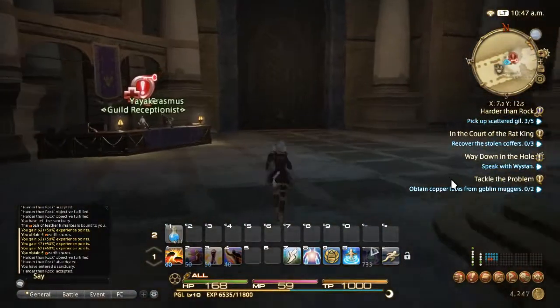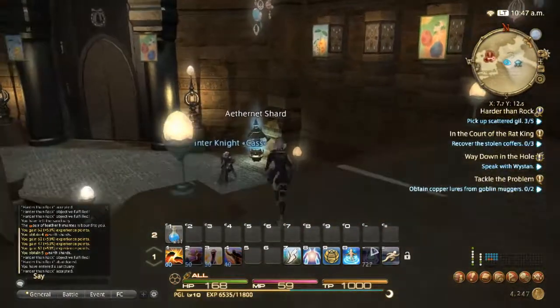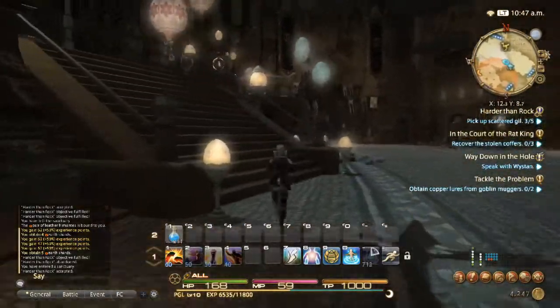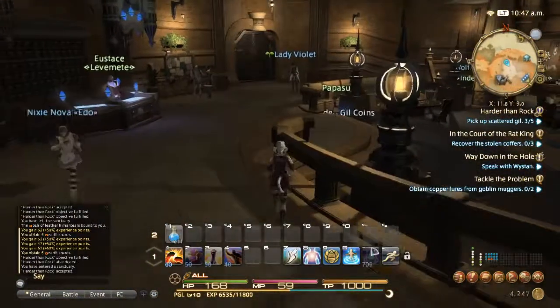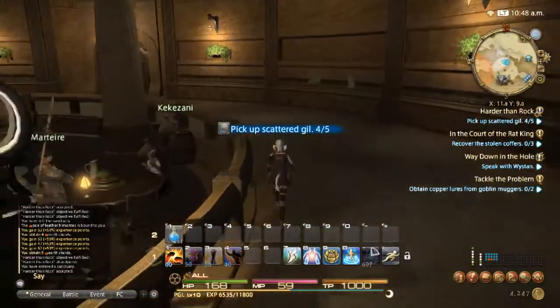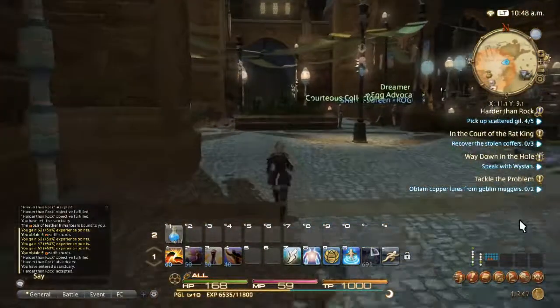So what we're going to do is head through this door to the right and teleport over to the guild. Our fourth one is in the guild, right there to the left. And then we're going to go through those doors right over here, because our last one is just to the left.